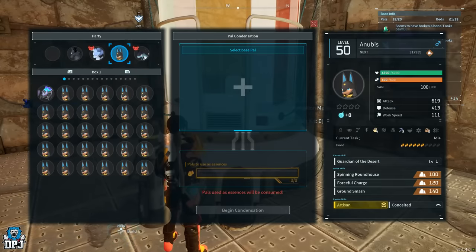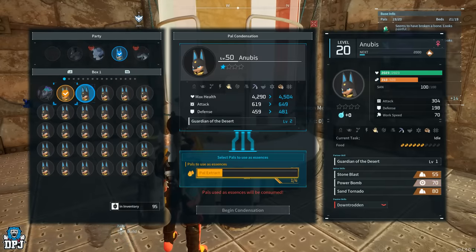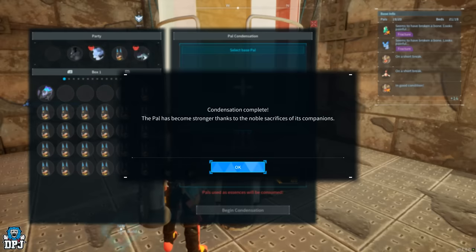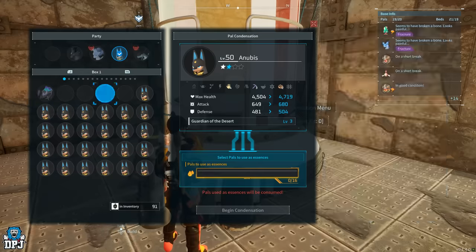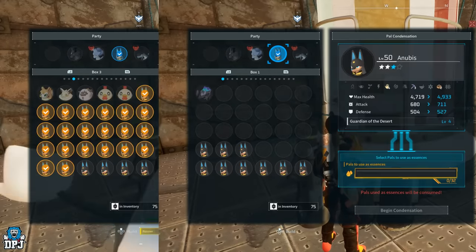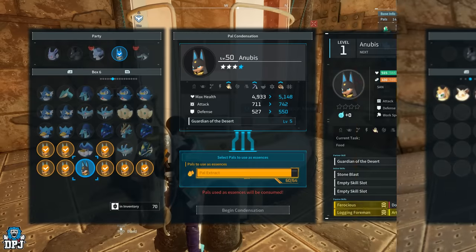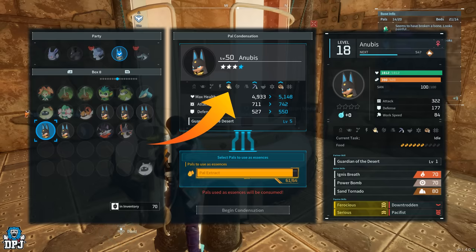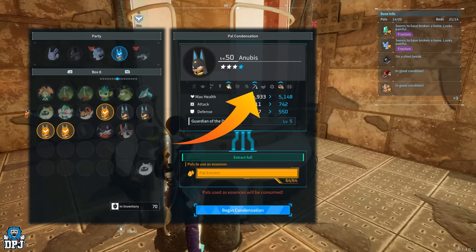You need your one main pal which you want to level up, and you have to sacrifice the other 116 using the pal condensation machine. You insert your main and then sacrifice the others. Stage one is 4 pals, stage two is 16, stage three is 32, and stage four is 64. That's a grand total of 116 sacrificed to reach stage four — and this is when you get the upgrade to that work suitability trait. You won't get it at stage two or three; you get it at stage four, and that is the limit.